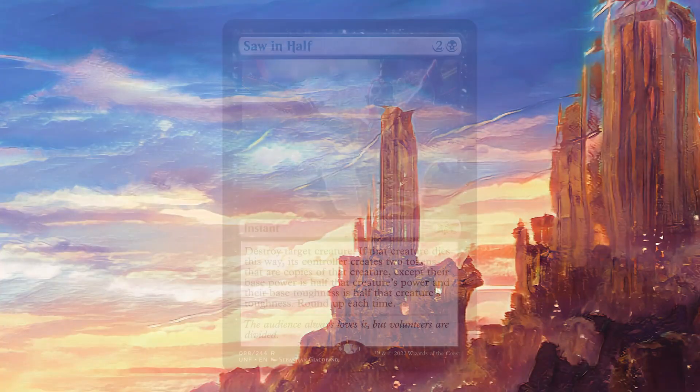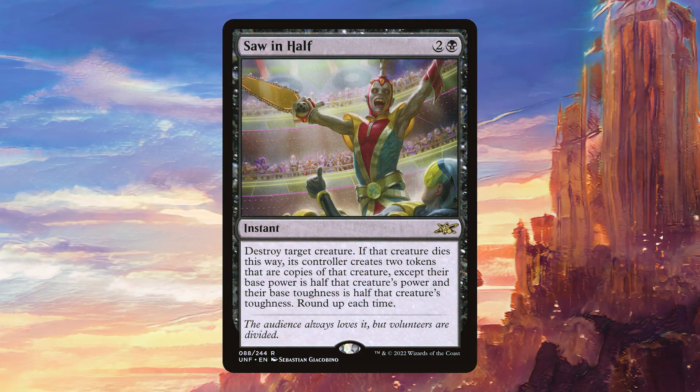Today we're going to be talking about Saw in Half — for two colors and one black, it's an instant that says: destroy target creature. If that creature dies this way, its controller creates two tokens that are copies of that creature, except their base power is half that creature's power and their base toughness is half that creature's toughness, rounded up each time.